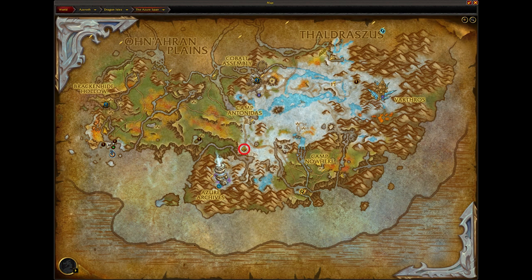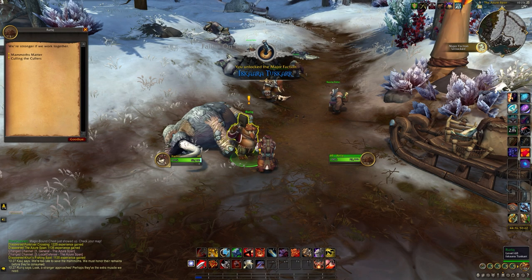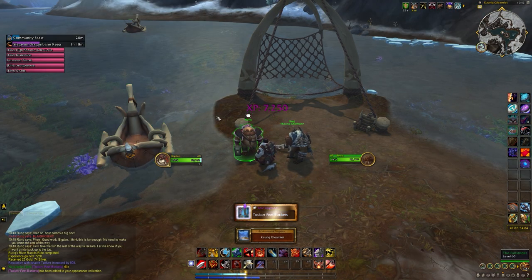The short quest line starts in the Azure Span at this location here, with the quest called Mammoth Matters. It's a pretty short quest line. Once you've completed it, you can speak to Rurik.